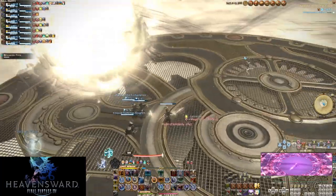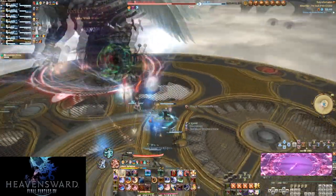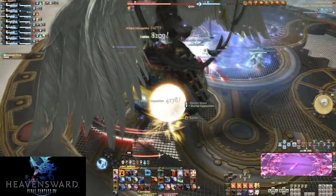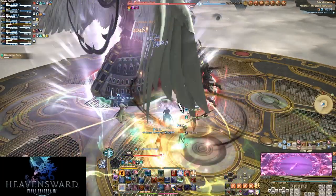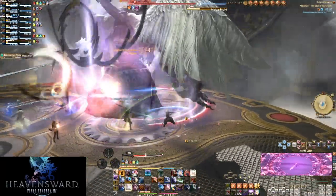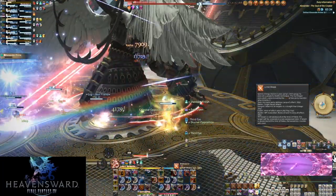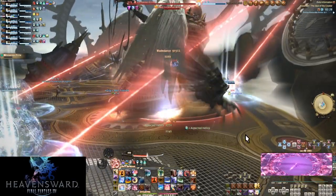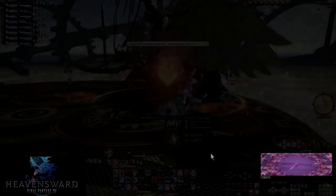Ultimate raids have much more in-flux rules and aren't worth going over for a newbie-friendly series. And to finish it off, just like with 24-mans, you can end up lacking on the limit break end. Depending on the trial and gear level of your team, you could even fail to get LB2. But if you are in your filler section of your rotation, throw out whatever LB level it is — it's better than nothing at all. Even if it is weak, weak is better than none, and it's still stronger than what you were probably doing otherwise.